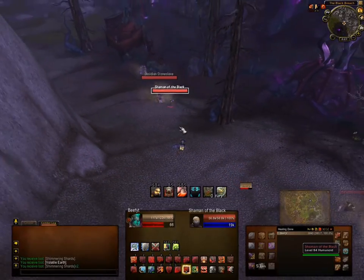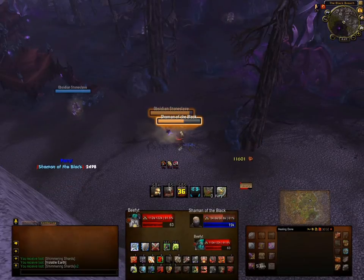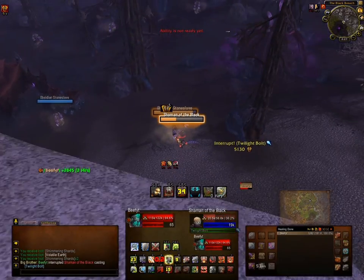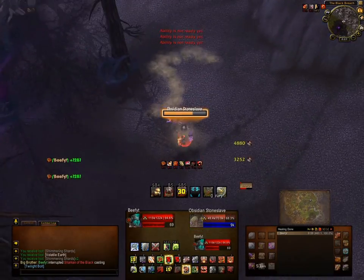I'll use these guys. Notice they both turn orange — I have max threat on both targets. That's the cast bar. I interrupted immediately because I knew that cast was coming.